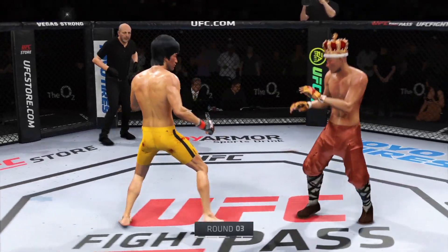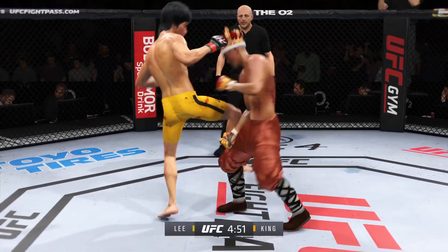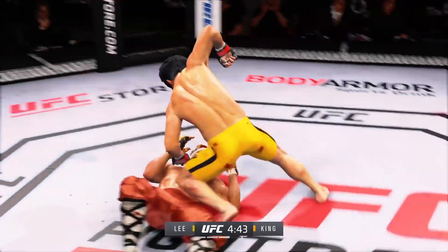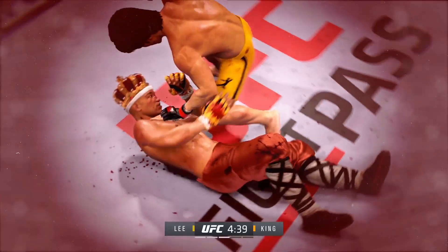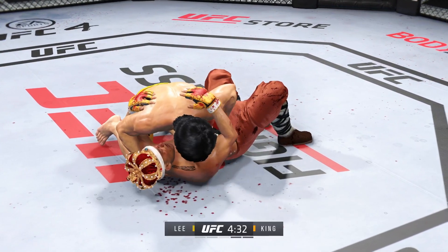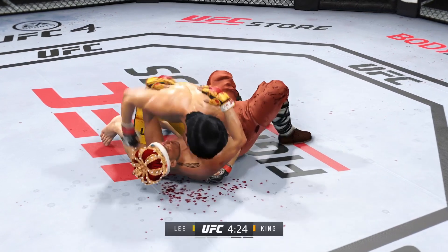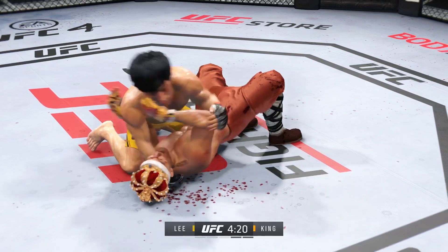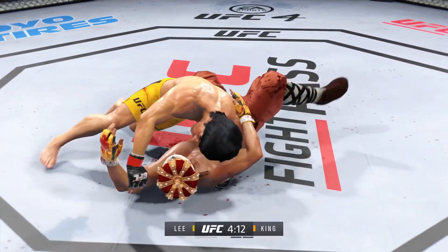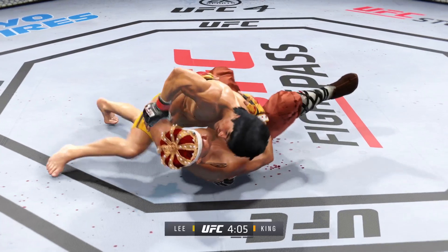Third round underway. Nice right punch followed by a left. Continuing to work the body to great effect. That's a nice strike — caught it there with the hip kick. He's on top of it looking for the finish. You gotta be working off of your back — he's certainly doing so here. Nice punch. Trying to pass here, but Dikembe Mutombo style, he gets denied. Blocked! Great job blocking that pass by the bottom fighter, keeping busy off of his back. Nice offense from the bottom.